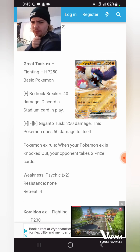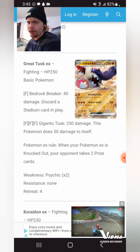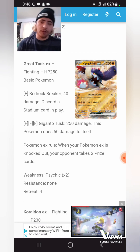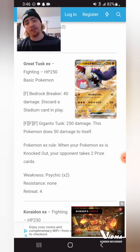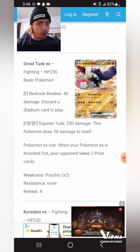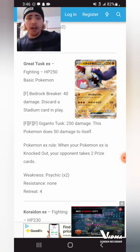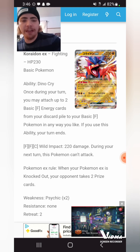Great Tusk is very interesting. For three Fighting Energy you do 250. 250 is a lot of damage, especially on a basic Pokemon. Three Fighting Energy is very awkward though — you have to find them, and there's a Coridon EX which attaches Fighting from the deck or discard pile, and a Claydol from Silver Tempest which attaches Fighting Energy from the discard pile, but you have to have no supporter cards in the discard pile. Great Tusk could see some play — we have access to Grant and Choice Belt to reach 310, and Hawlucha to potentially reach 320. Coridon EX: once during your turn, you may attach two basic Fighting Energy from your discard pile to your basic Fighting Pokemon any way you like — if you use this ability, your turn ends.